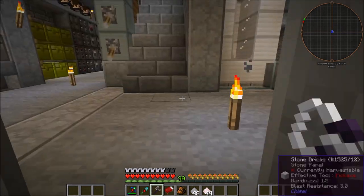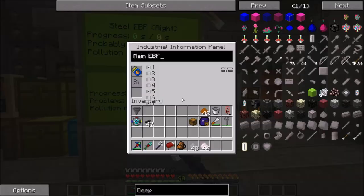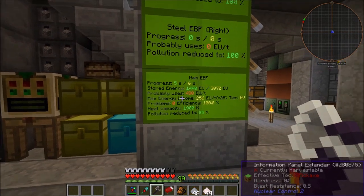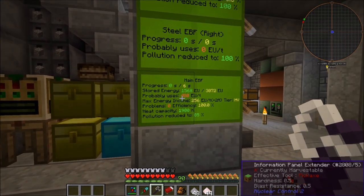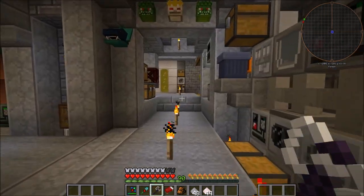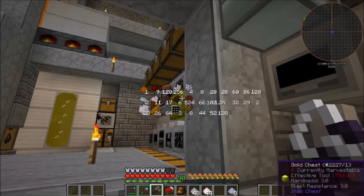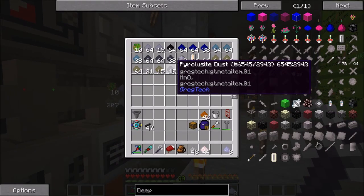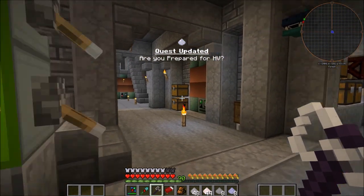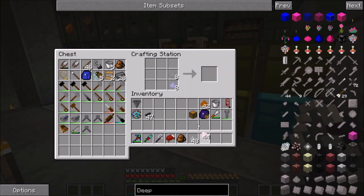If we click up here you might have noticed it very briefly if you are extremely observant. You can see right here it probably uses 4 ADEU per tick, and the reason why we need that is in order to process stainless steel. We can quickly make that stainless steel dust since I prepared it here. I was just about to record a segment where I made the stuff and we would have made it together as well as the blast furnace, but at least we are crafting the stainless steel together now.